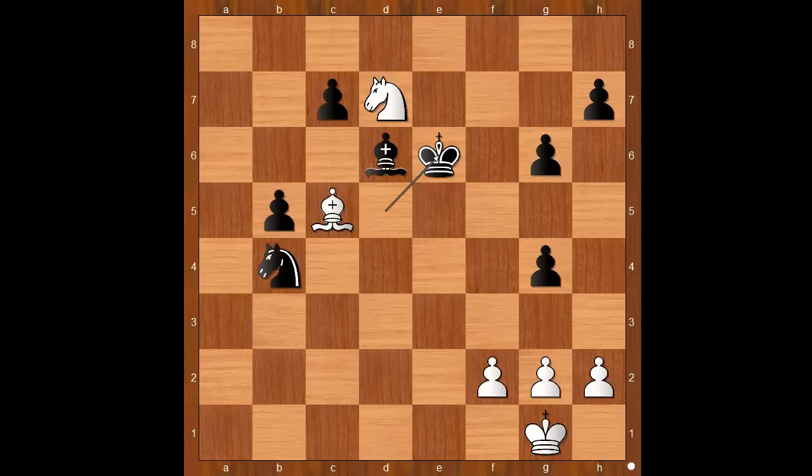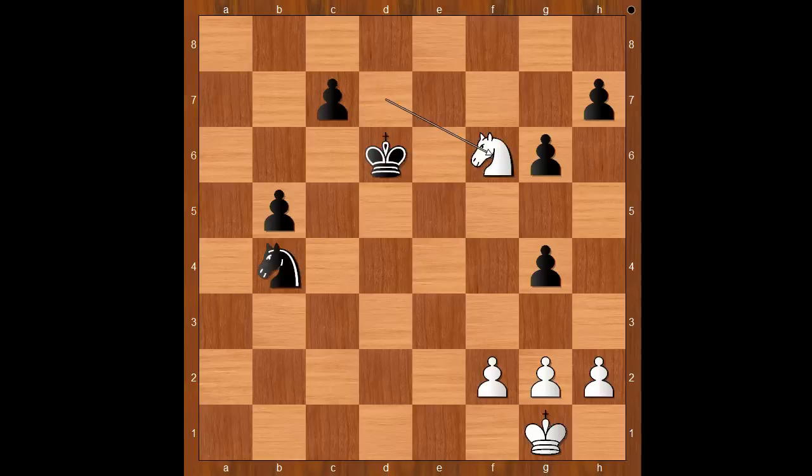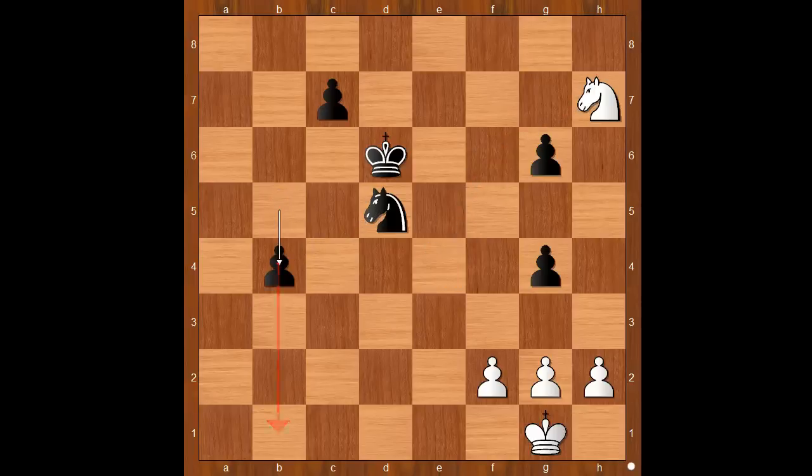For entertainment purposes, I will show you just one line. Bishop takes on d6, king takes on e6, knight to f6, knight to d5, knight to e4, check. If knight takes on h7, then b4, and the black pawn is too fast. Knight to e4, check — the game could be prolonged, but not saved.